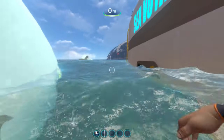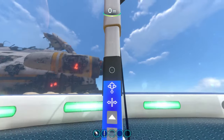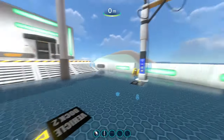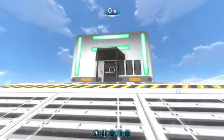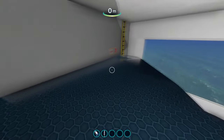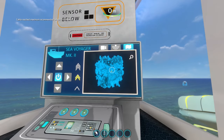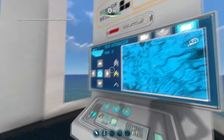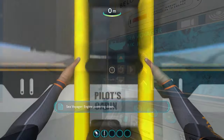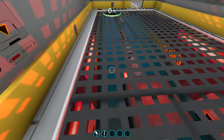The final vehicle is the Sea Voyager Mark II, and personally it's one of the most fun vehicles in survival because you can't really break it — it can only run out of power. It has solar panels on the roof so you can recharge during the day without putting in new batteries. There's a lounge area, cameras on the bottom of the ship, an autopilot mode, and it goes extremely fast so nothing can really catch you.